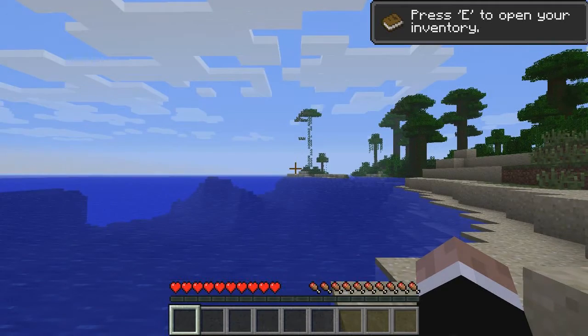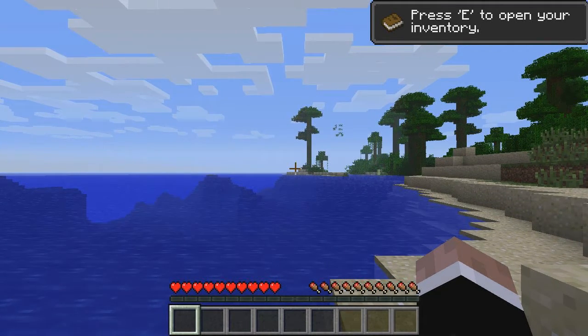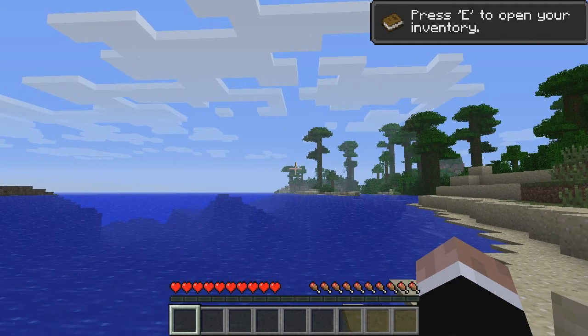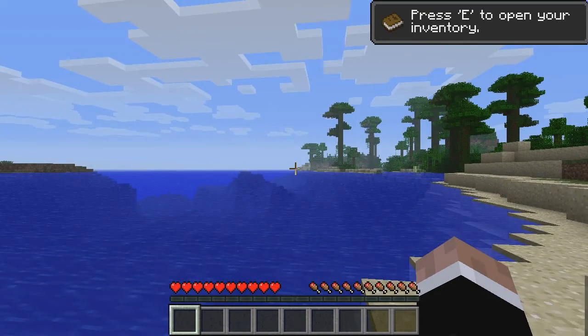So you're going to start off in the game. And there is the achievements and help thing in the upper right-hand corner, where right now it's telling me to press E to open my inventory. That is with the default key bindings; I have not modified any of them on here.